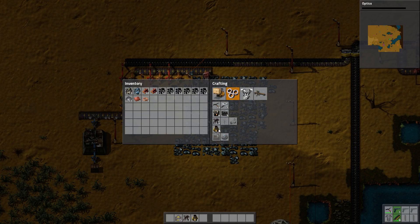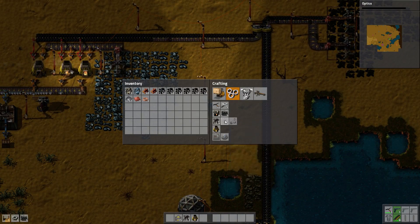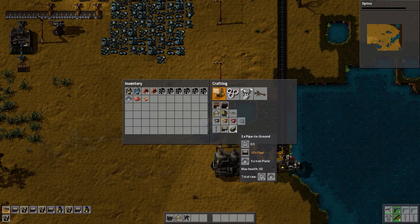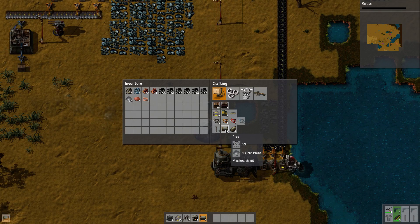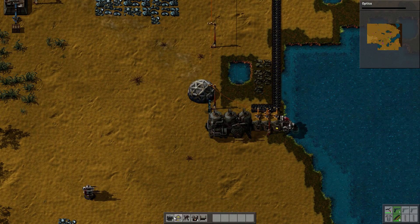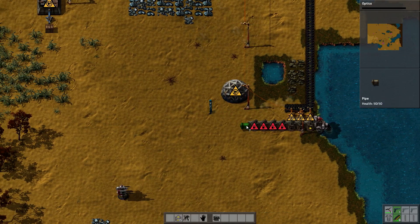We need more boilers and a steam engine — let's get two more steam engines and four more boilers. Let's get some pipe too — if we've got four boilers, let's get seven pieces of pipe so we can space this out a bit more. Everything's going to turn off here for a second. We'll place one, two, three, four boilers and seven pipes.